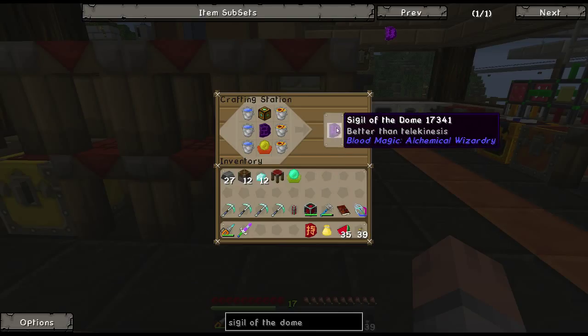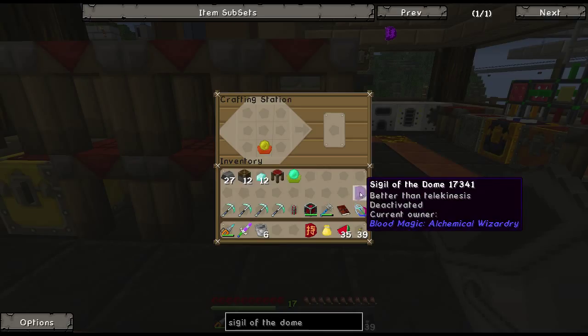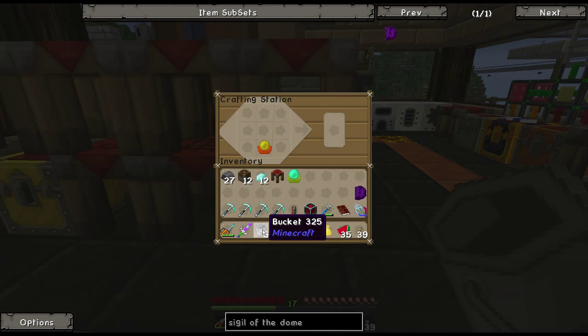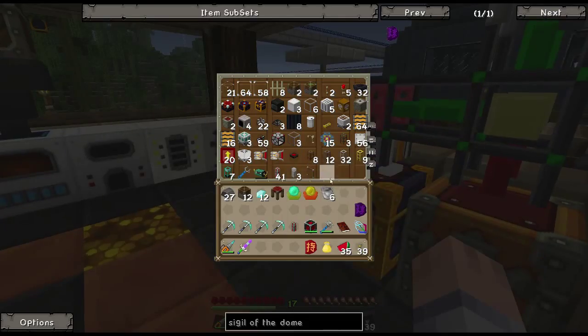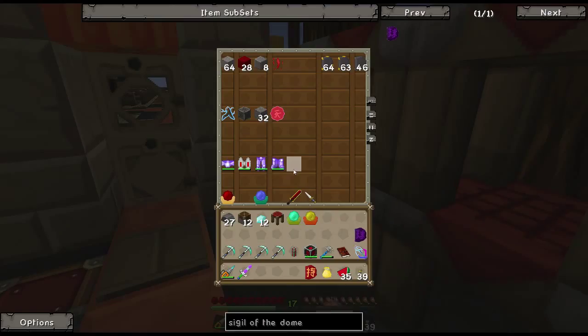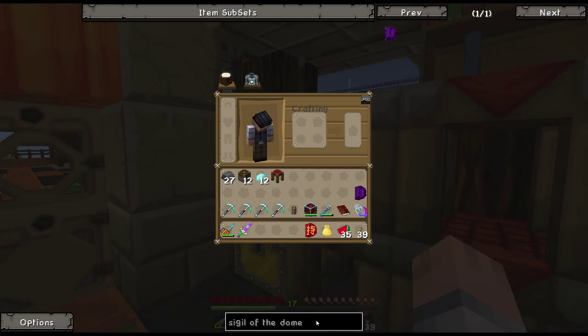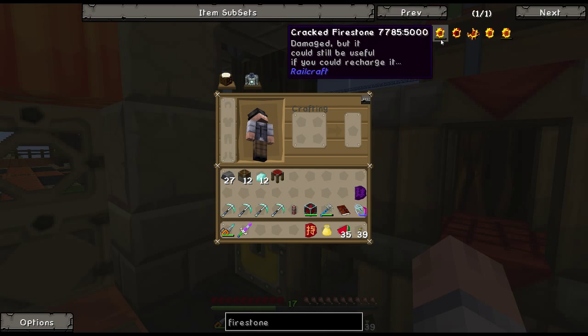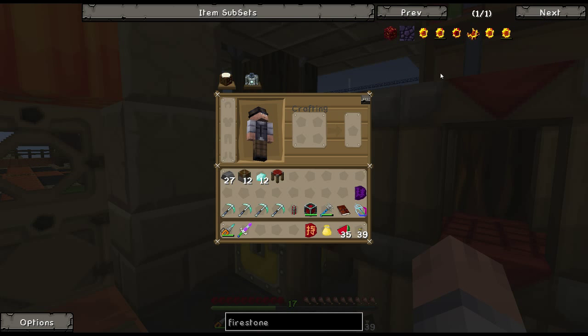Now we got the sigil of the dome. It's easiest to explain what this actually does when we're in the nether. It's deactivated so it doesn't do any harm up here in the overworld. I already put on my armor because when you handle a fire stone - until it is a refined fire stone - if you have the actual ore or the raw fire stone in your inventory or in your hand it puts everything around you on fire and you also take fire damage.